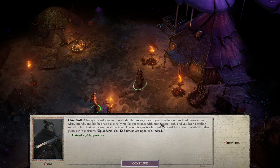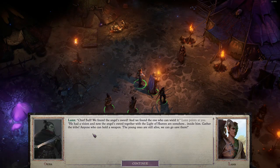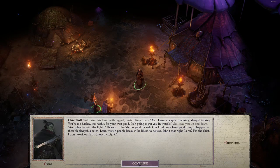Chief Saul, a heavyset aged mongrel, slowly shuffles his way towards you. The hair on his head grows in limp, wispy strands, and his face has a distinctly rat-like appearance with pronounced teeth. You hear a rattling sound in his chest with every breath he takes. One of his eyes is white, fully scarred by cataracts, while the other gleams with moisture. 'Chief Saul, we found the angel's sword, and we found the one who can wield it.' Lan points at you. 'He had a vision, and now the angel's sword together with the light of heaven are somehow inside him. Gather the tribe — anyone who can hold a weapon. The young ones are still alive. We can go save them.' Saul raises a hand. 'Ah, Lan — always dreaming, always talking. You're too hasty for your own good. It's going to get you in trouble.' Saul eyes you up and down. 'An uplander with the light of heaven. That is too good for us. Our kind don't have good things just happen. There's always a catch.'